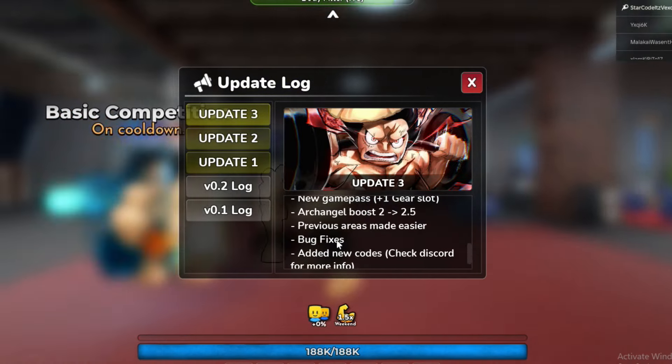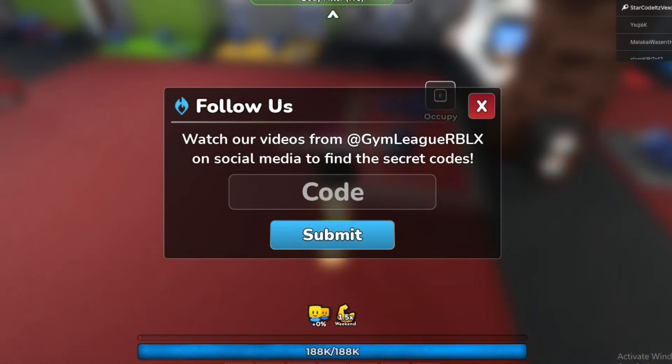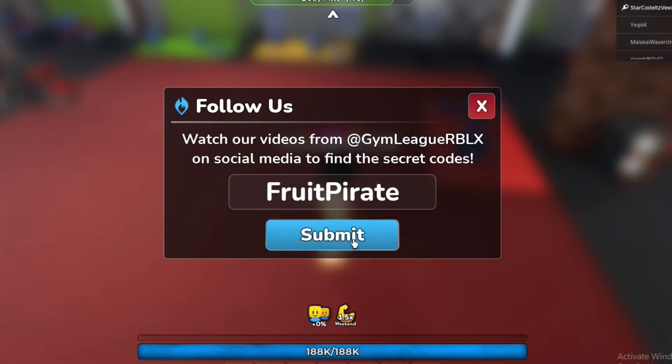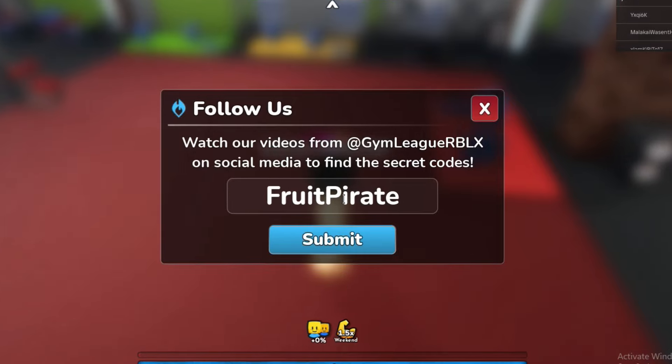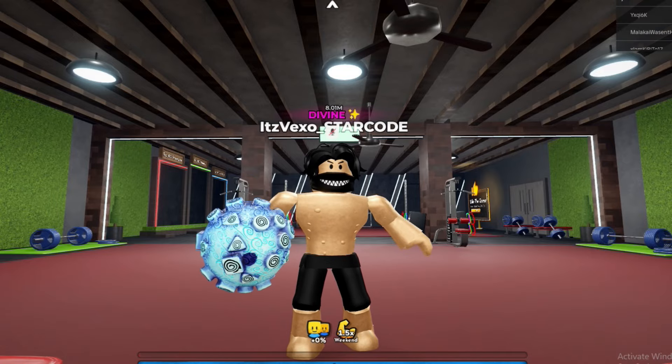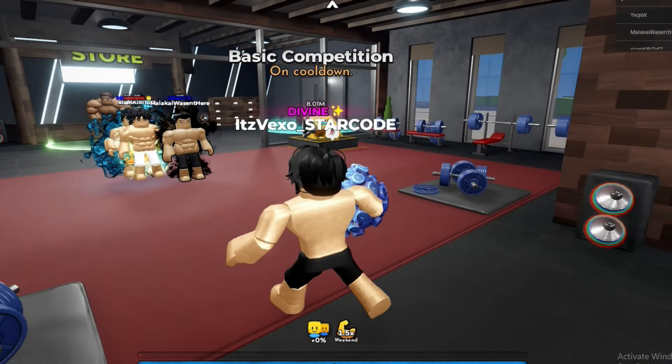Let me show you the new codes right now. Codes will actually give you fruit, guys. So we got the code 'fruit pirate' and we also got the next code which is 'divine muscles'. I just redeemed those two codes.